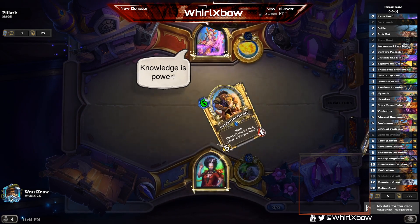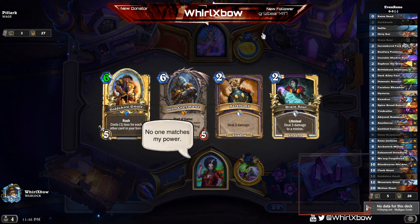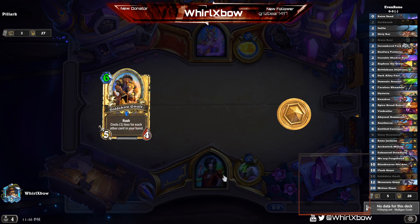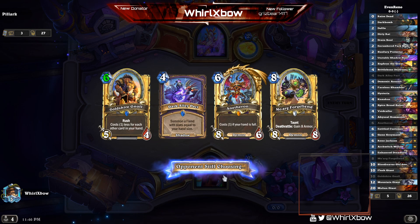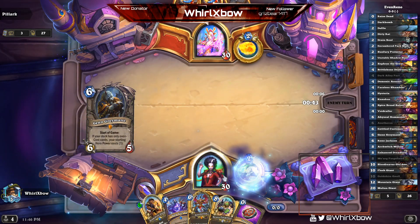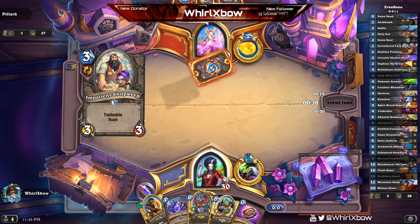Our first matchup is against a Mage. I'm assuming right off the bat it's some form of combo mage. So I'm going to hard mulligan everything that's not a combo piece — try to get Dirty Rat, try to get value minions I can use to kill my opponent really fast, or get Zephyrus to destroy his Ice Block with a Flare or whatever.